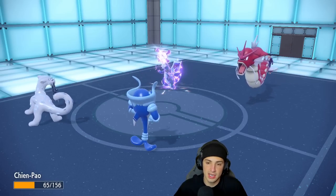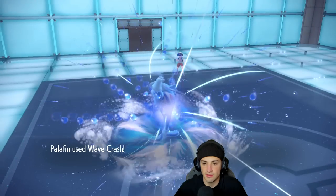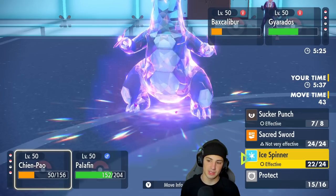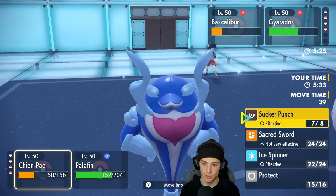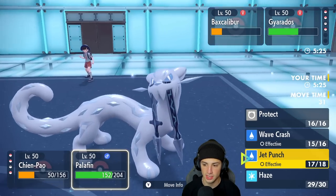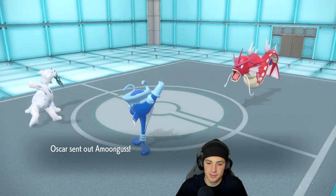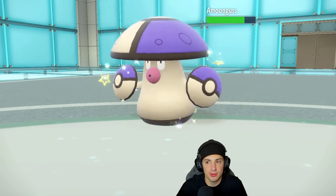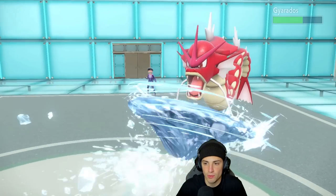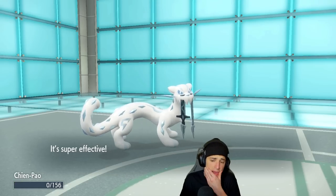Out comes an Ice Spinner, chunking a decent amount of damage. That thing has Rocky Helmet. Icicle Spear fires and we soak it up. Really, really like that. With Intimidate out it's doing me a little dirty, but I think we should be fine — we've got Sucker Punches ready to roll. Wave Crash coming in hot, that's some good damage. I think Sucker Punch would KO. I'm going to Ice Spinner this slot down and Jet Punch right into the Baxcalibur slot just to get rid of it.